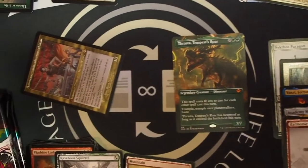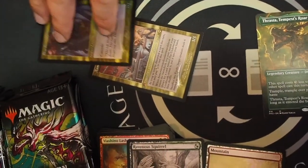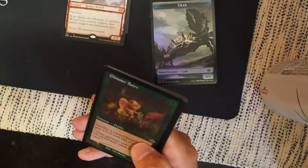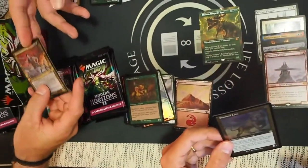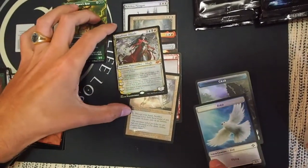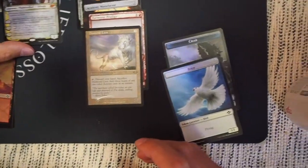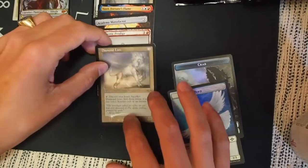You got it in old border — that's so cool. And the Shardless Agent. Wow. Scale up. That's so cool. I want to see Clayton try to pronounce the name of that card. First go. I got the Diamond Lion — that's nice. I got one of the two planeswalkers so far. That looks so nice. The old foiled Diamond Lion looks so nice.